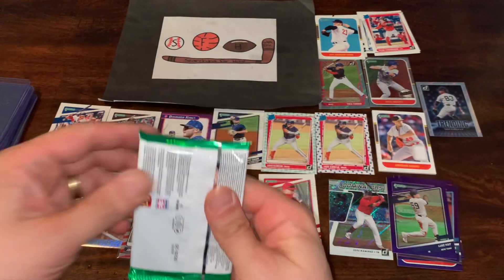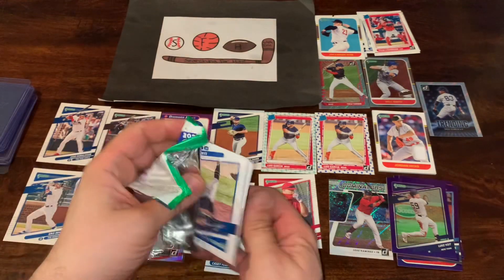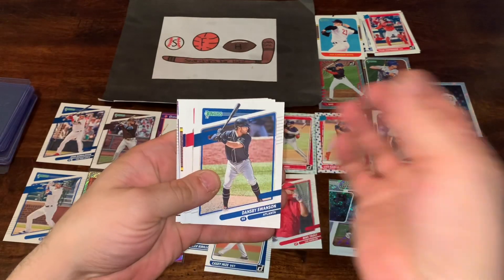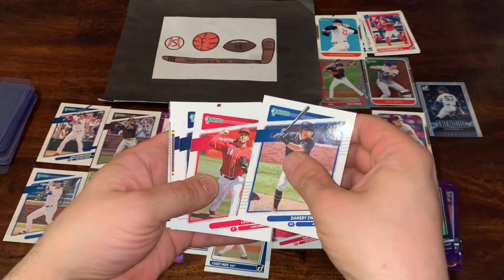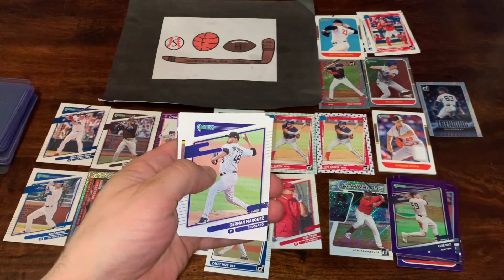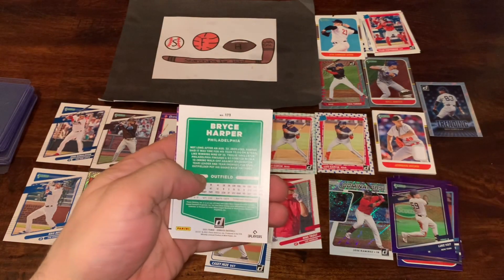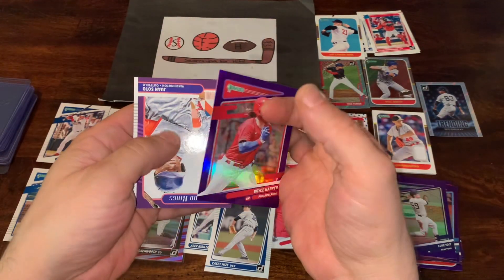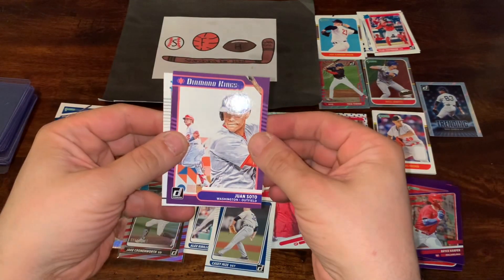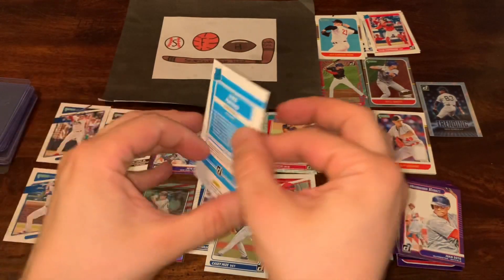Our final pack of the video — thanks very much for joining. Let's see if we can finish this video off with a bang. We already got a hit, so I doubt there's going to be another one. We got a Dansby Swanson, Luis Castillo who throws fire, Keston Hira, German Marquez, Oral Hershizer, Bryce Harper upside down — that's going to be a Purple Hollow. Juan Soto Diamond King, and Luis Patino to finish off the Blaster Box.